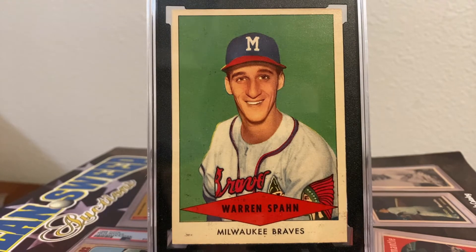Spahn has a baker's dozen of 20-plus win seasons — that's right, 13 twenty-plus win seasons. How good is that? It's tied with Christy Mathewson and behind only Cy Young, who had 15 twenty-plus win seasons. Spahn led his league in wins eight times — how good is that? That's the best ever in Major League Baseball history. Second place is shared by three pitchers who each led their league in wins six times.